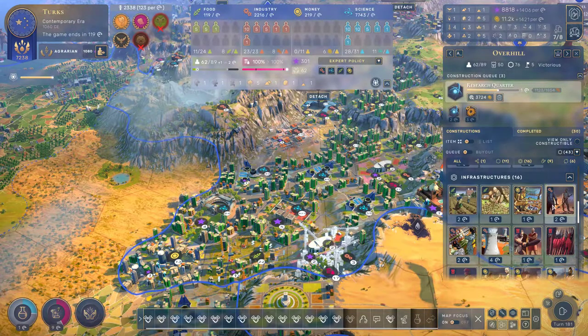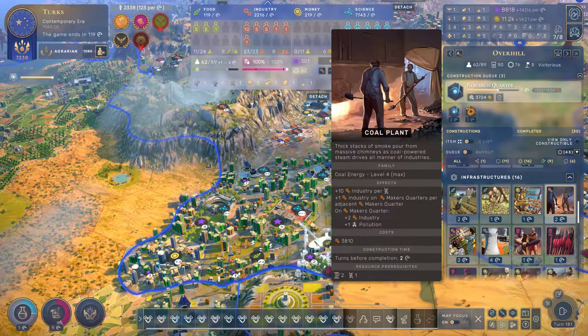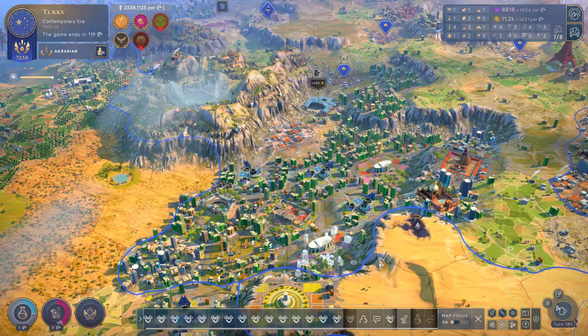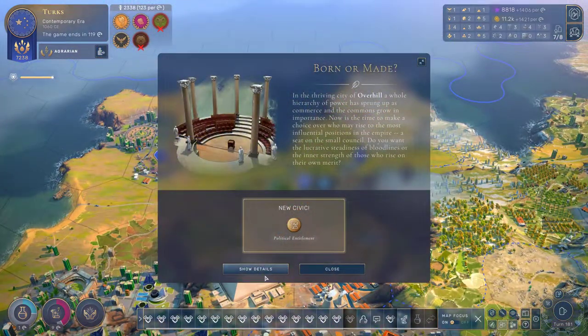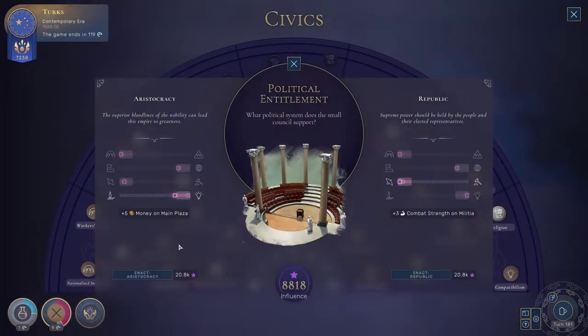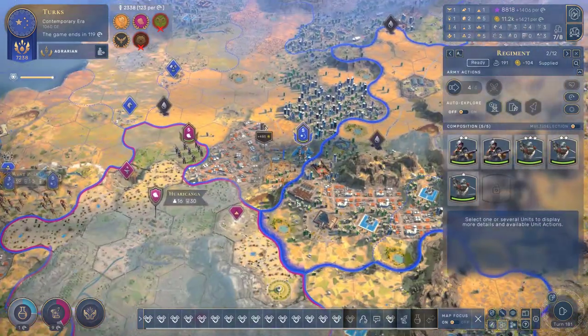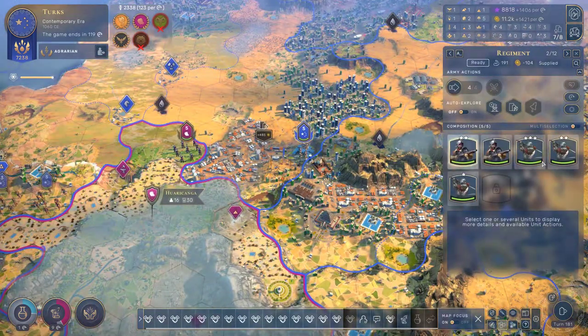Afterwards, let's get the core plant and the factory going because you really need to produce a little bit faster. Political entitlement, money on main plaza, combat strength on militia — none of them are useful to us at all right now, so we can safely ignore these guys.